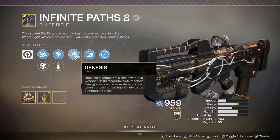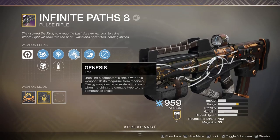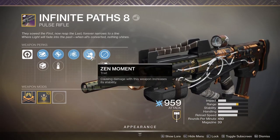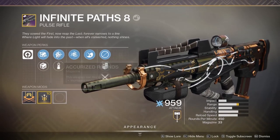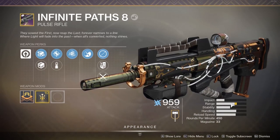For the traits, we've got Genesis — breaking a combatant shield causes this weapon to fill its magazine from reserves. Energy weapons also regenerate ammo on hit when matching the damage type to the combatant shield. And last but not least, we've got Zen Moment — causing damage with this weapon increases its stability. And I have a masterwork on range, so this is pretty much the max range roll: Full Bore, Accurized Rounds, and a range masterwork.